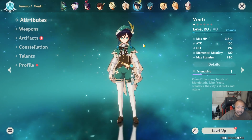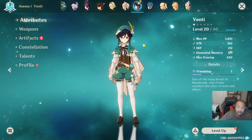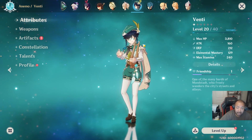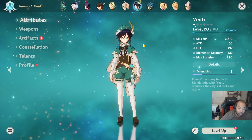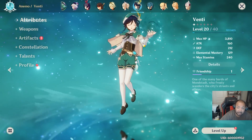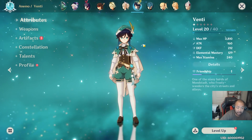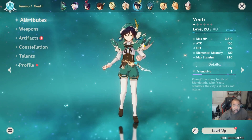For Venti, because of his frequent elemental utilization, I recommend building him with attack percent, anemo bonus damage, and attack percent. The emphasis is on getting his elemental mastery and energy recharge as high as possible. You can combine a two-piece Wanderer's Troupe with a two-piece Exiles or Instructor. If you can't get Wanderer's Troupe — which you can't until AR 25 anyway — just run a full Instructor or Exiles set. For weapons, the Compound Bow or the battle pass bow are great options.